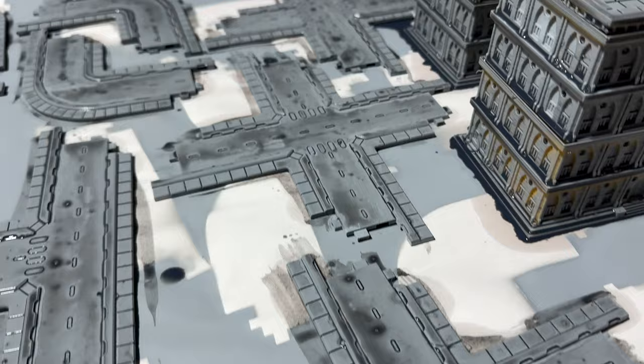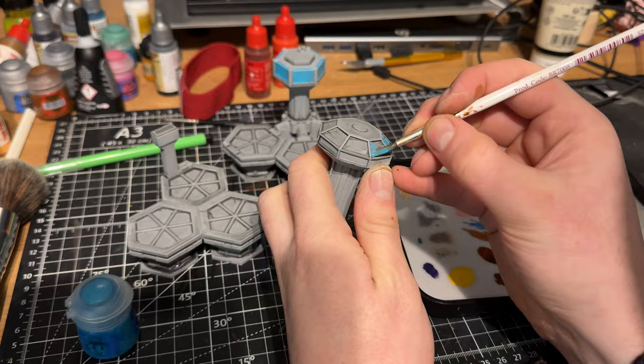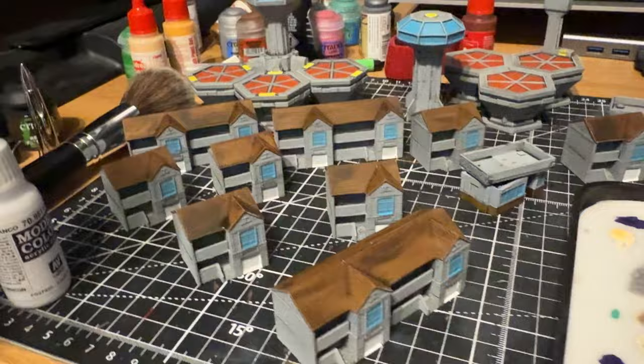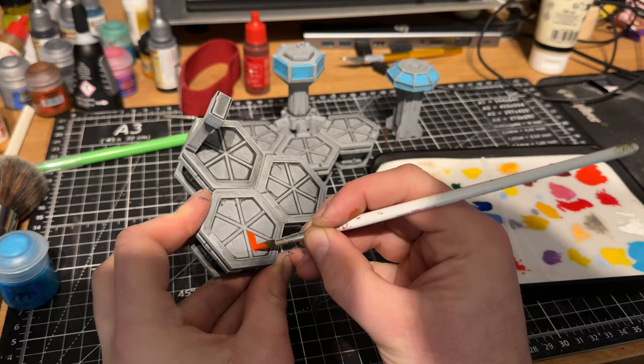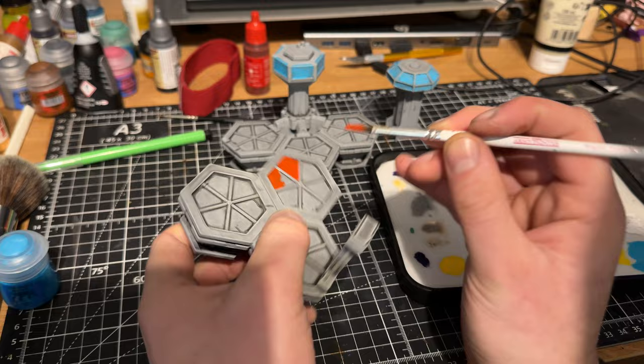Surprisingly that paint actually came out pretty well - it's not the most consistent thing ever but it's good enough for all this terrain. Once done it was over to the painting table to add a few different colors to pick out some details. For all the windows I went with a sky blue type look - it's not the most realistic and looks a bit cartoony, but at tabletop distance high contrast colors help things stand out. For the airport I put red landing pads on there and some bright yellows to pick out details.